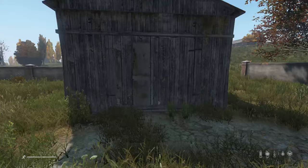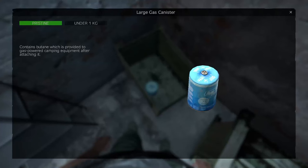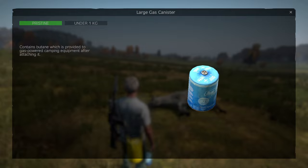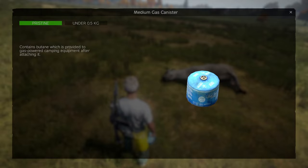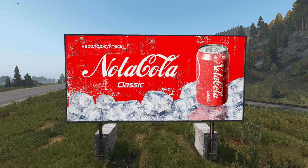Gas canisters in the world no longer spawn full in vanilla. Camping gas cylinders in DayZ also no longer spawn full, and their weight has been reduced overall. Power generators no longer spawn full. Large animals now have geometry that clashes with the player, preventing you from easily going through them. A new animation has been added for the heat pack, and contest winner billboards are now in the world.